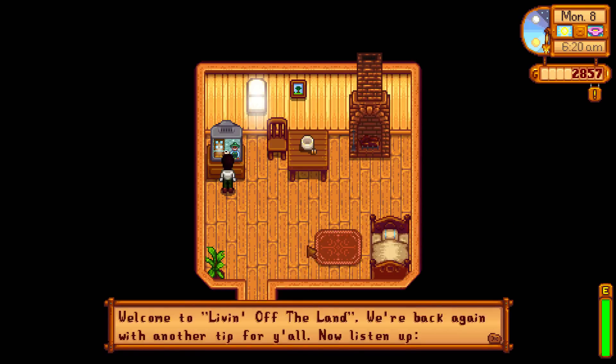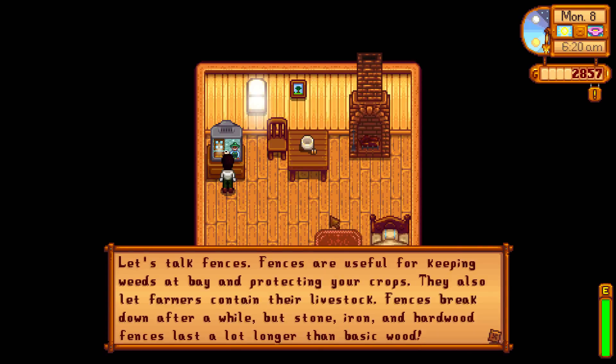Welcome to Livin' Off The Land. We're back again with another tip for y'all. Now listen up — let's talk fences. Fences are useful for keeping weeds at bay and protecting your crops. They also let farmers contain their livestock. Fences break down after a while, but stone, iron, and hardwood fences last a lot longer than basic wood.